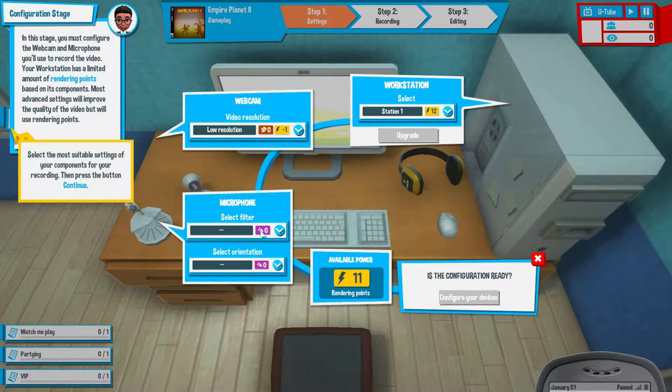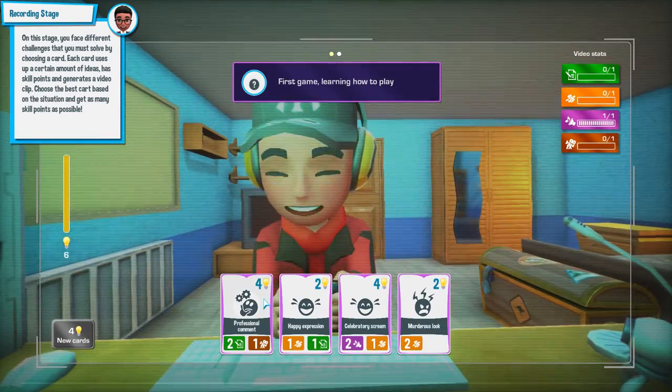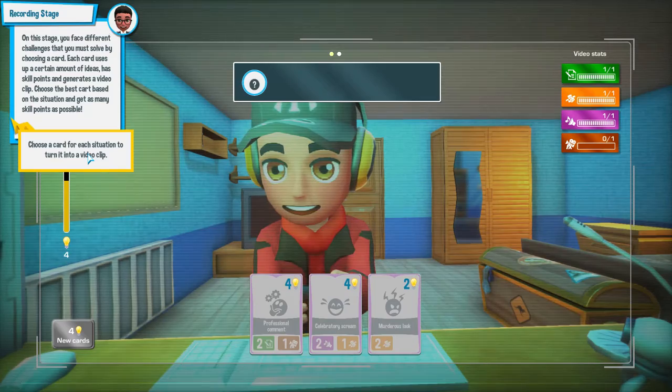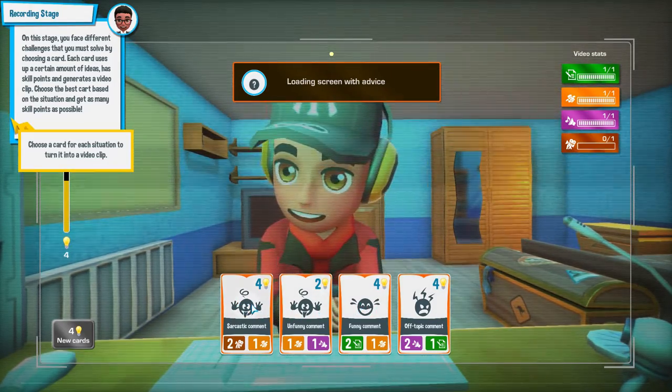No filter, monodirectional mic - it's pointing in one direction. Press okay, continue. We'll do gameplay one, we'll just title it what it is - Gameplay One. Funky headset I've got. First game learning how to play. Happy expression, why not? Choose a card for each situation to turn it into a video clip. Loading screen with advice, sarcastic and funny comment, funny comment off topic. Sarcastic, why not?